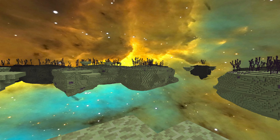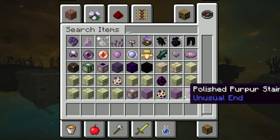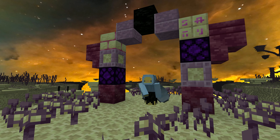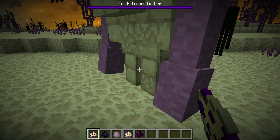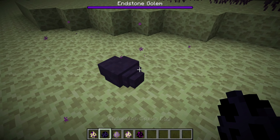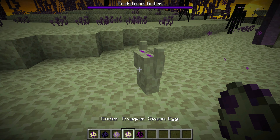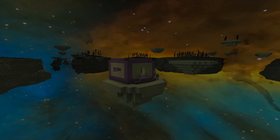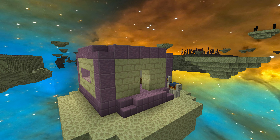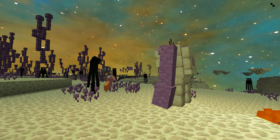Next we've got Unusual End Mod, which adds a whole bunch of new features to the End including new structures, mobs, blocks, and a new mini boss. It introduces chorus fruits and ender funguses — two new plants inspired by the Nether update. You can also find raw purpa patches around the world for building. Endermites now rarely spawn ender blobs, which drop ender blob on death. End fireflies are new mobs that wander around and make nests. There are also new tame and hostile mobs, villager huts with wandering traders, and a new mini boss called the End Golem, which is super hard to kill.